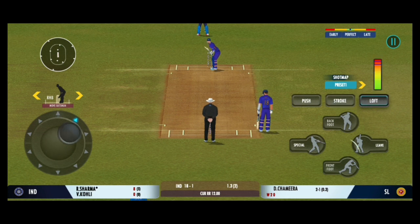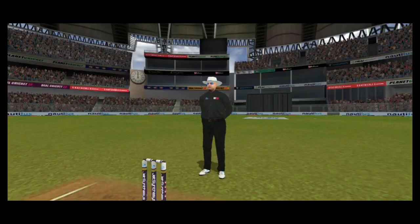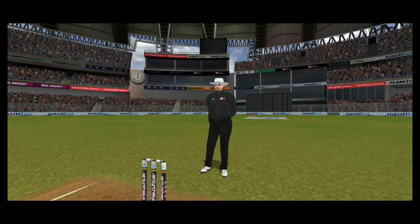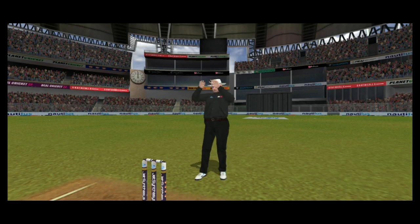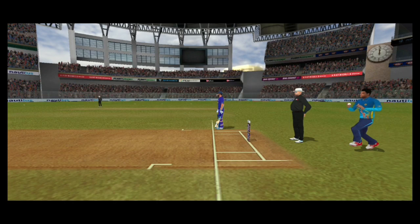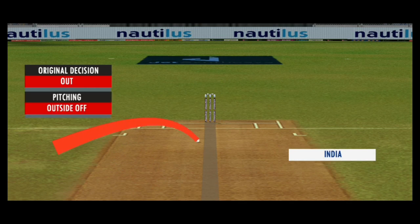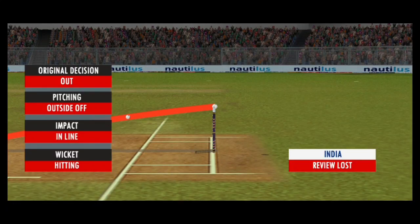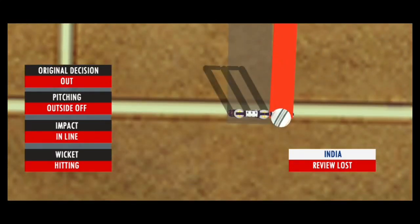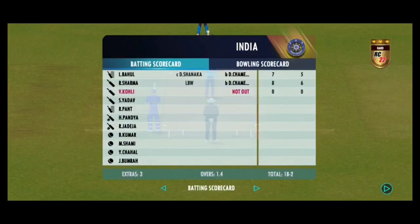That previous delivery must be playing in the batsman's head. Good loud appeal — given! Goes upstairs, batsman in a spot of bother there. Checking for a no-ball — fair delivery, no problem. Reaching outside, impact in line, wickets hitting. The decision stands. Batsman takes the long walk back to the pavilion.